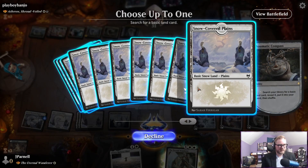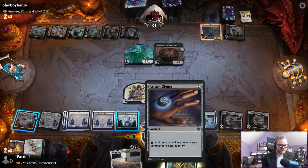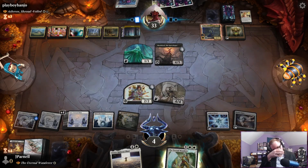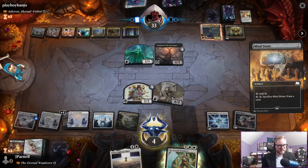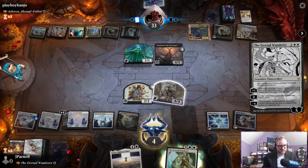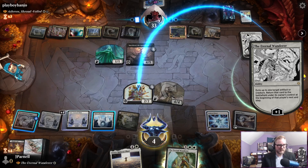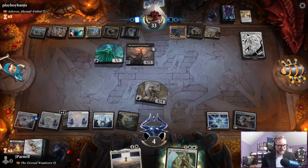Let's go find a planeswalker. Let's play this — this is going to flip but it's still tapped because that's how it works. They gain two. They're going to attack — we gotta block with this, go to one. Now they have the Eternal Wanderer. Now we lose the game. You're not going to return that to the battlefield are you?